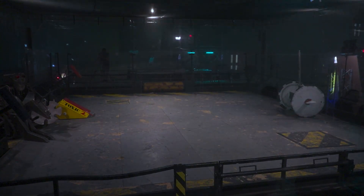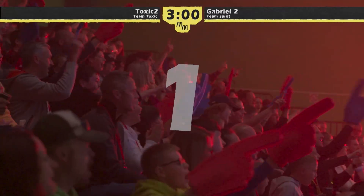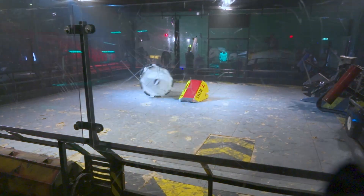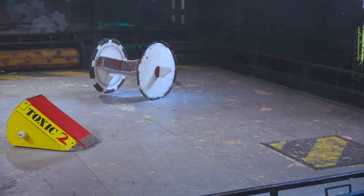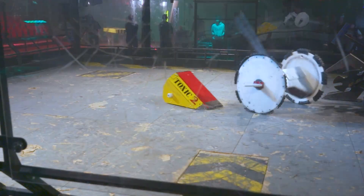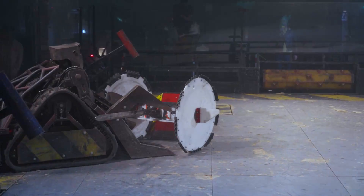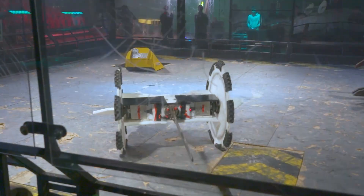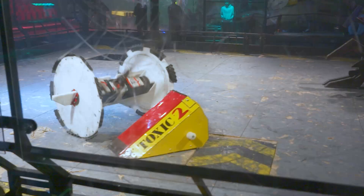Terry has done some tinkering, some upgrades. Let's see if it's made this already formidable robot even more powerful. Let's see the power load behind that blade of Gabriel 2 — it just needs to find the mark. Terry clearly having some issues there with control; usually we see him being much more aggressive and manoeuvrable. Gabriel put into the claws of Goliath. Oh dear! Terry nearly wheeled himself straight into the pits. There's definitely an issue with the drive there.